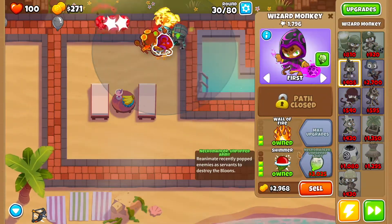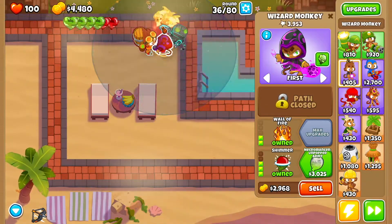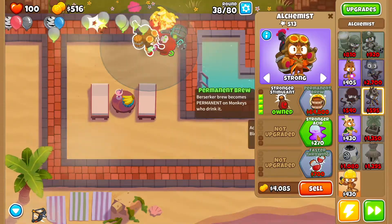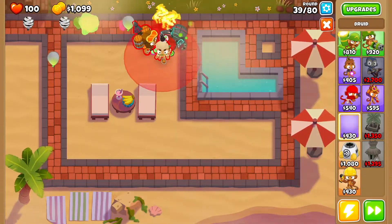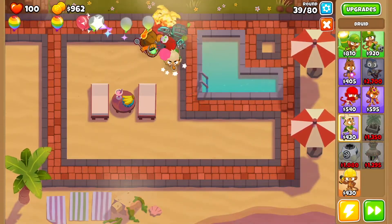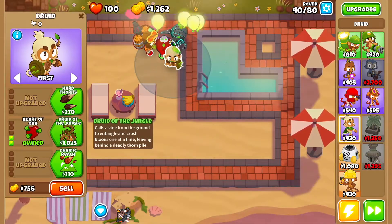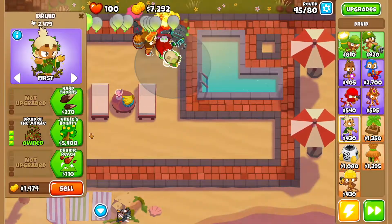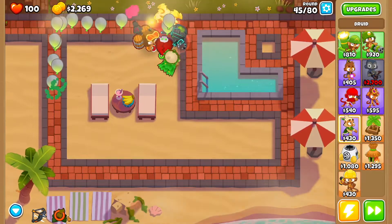Get Berserker Brew on the alchemist, then go back to your wizard monkey and get Shimmer, then Unpopped Army. Go back to your alchemist and get Stronger Stimulant, then Faster Throwing. Now get yourself a druid — you can drop it wherever you want as long as it's within range of the alchemist. Get Thorn Swarm, Heart Evoke, and Druid of the Jungle.